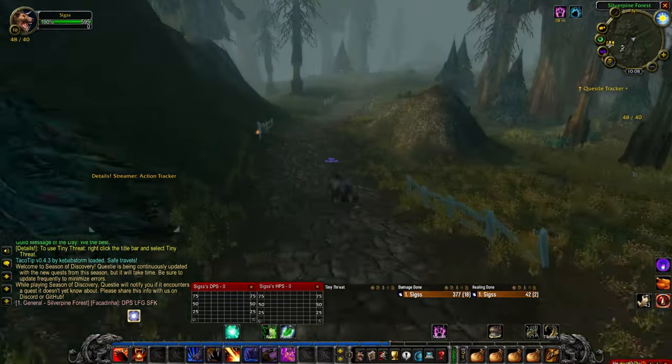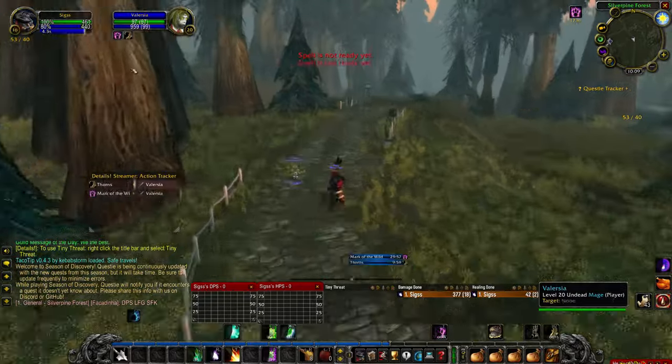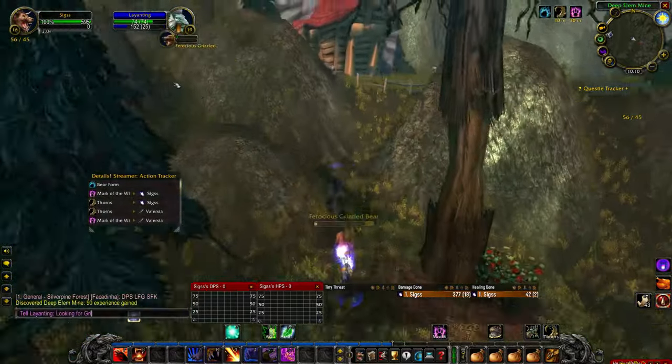Starting at the Sepulchre, simply head out east along the road, take a right at the first fork, and then look off to your left to find this structure through the trees.